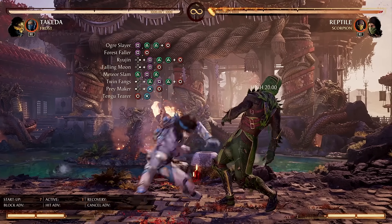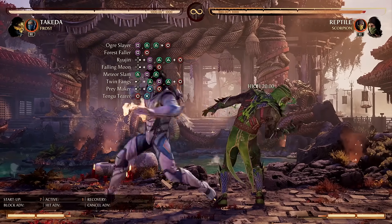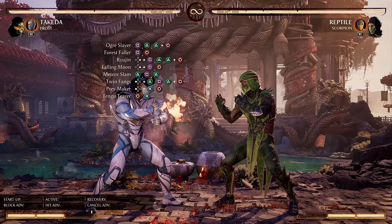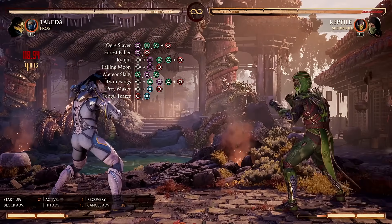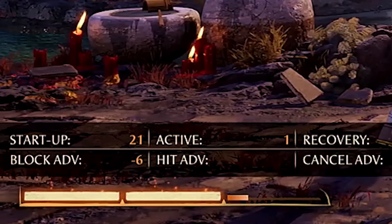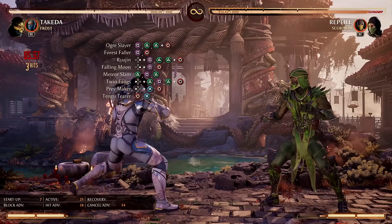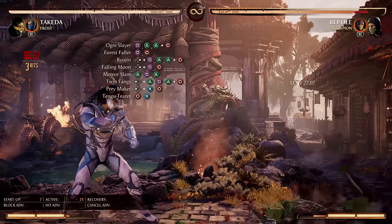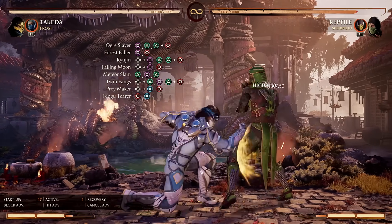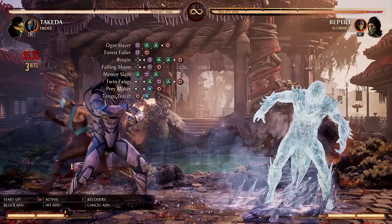Next up is Forest Faller, a low mix-up. Is it safe on block? Yes, at minus four. And if you have a cameo that hits Overhead, then this could also be a mix-up, like Sonya Blade, for example. Then we have Ryujin. This attack does not end with an Overhead despite the input. However, what's it like on block? Minus six, so completely safe. Or if you prefer, you could do Falling Moon — this hits low, and with the right cameo, can start combos. Next up is Meteor Slam. This attack ends with an Overhead, and it's also completely safe on block, and with the right cameo, it can even be a mix-up.